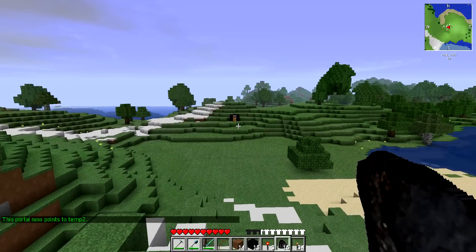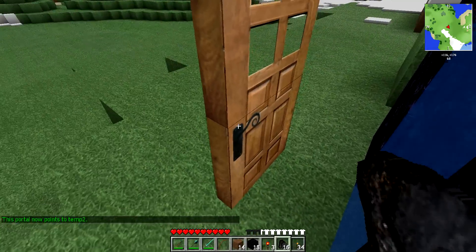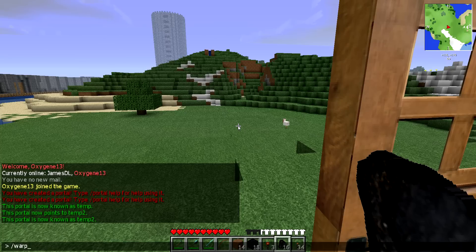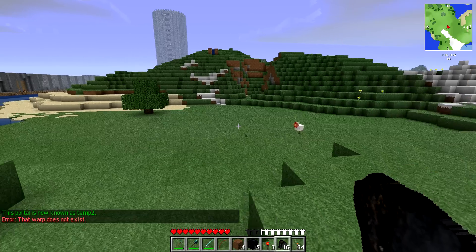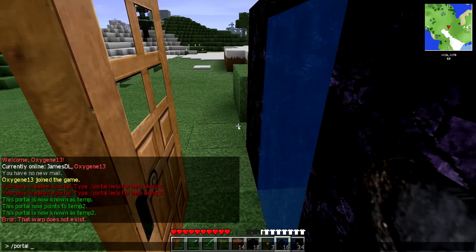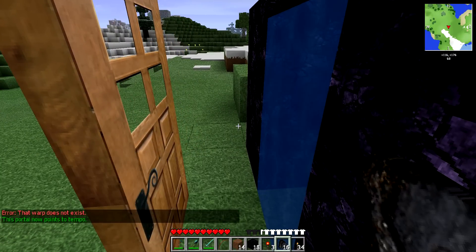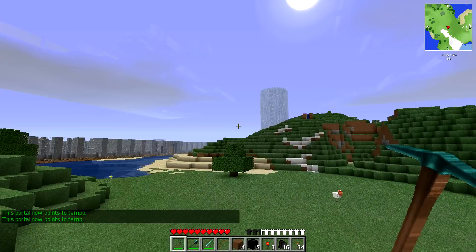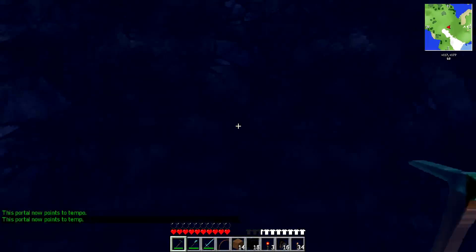Now the next destination over there you have to do the same thing too. This one is slash portal name temp2, then slash portal warp temp. So these portals now link directly to each other. Simple.